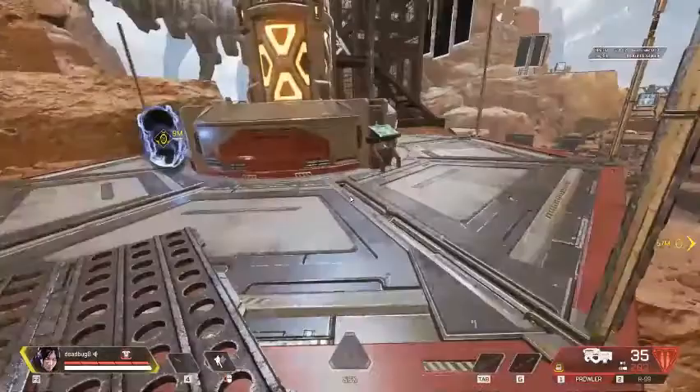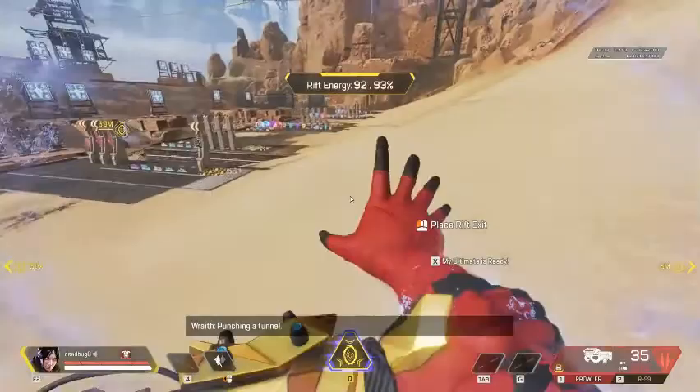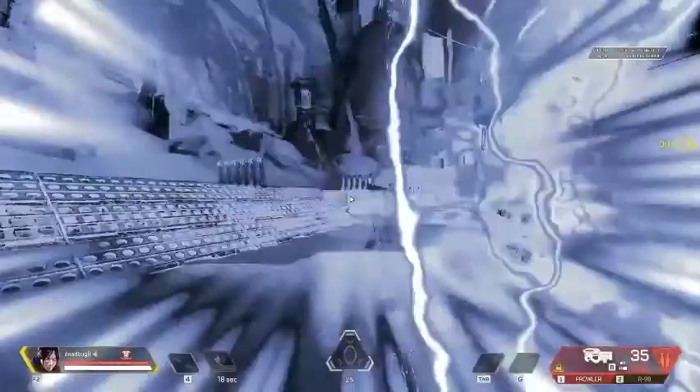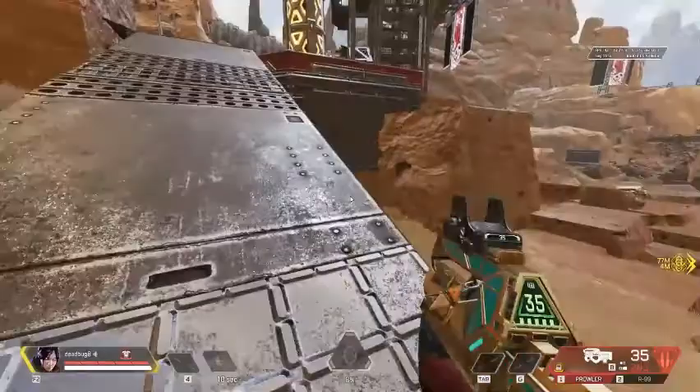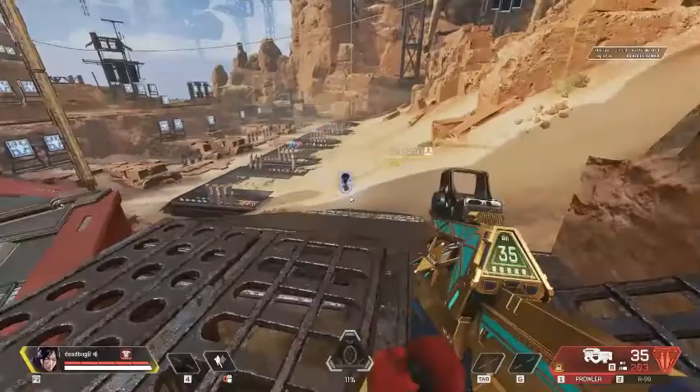Another thing while using Wraith's ultimate: your tactical gets a nice little change. When you're placing the ultimate and you press your tactical, it's immediate — you're instantly in the void and placing a portal. When you come out, both portals are set. This is especially useful if you're running across the field placing your portal and you're getting shot at — just press your tactical, you're invincible while completing the ultimate.